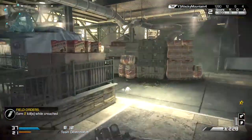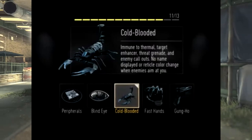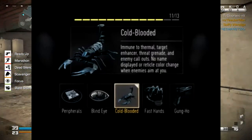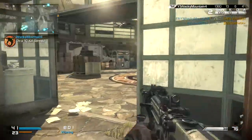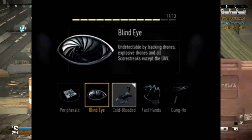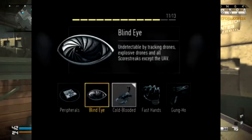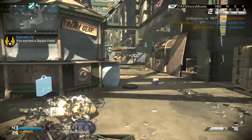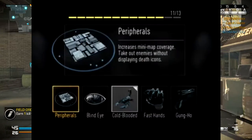The next tier is the blue tier. Cold-Blooded makes you immune to thermals — basically it's Incog from Ghost, keeps you away from people using those special scopes and all that. Blind Eye is the same as always: you can't be detected by stuff in the air except UAVs, so like helicopters and launchers — it keeps you away from all that.